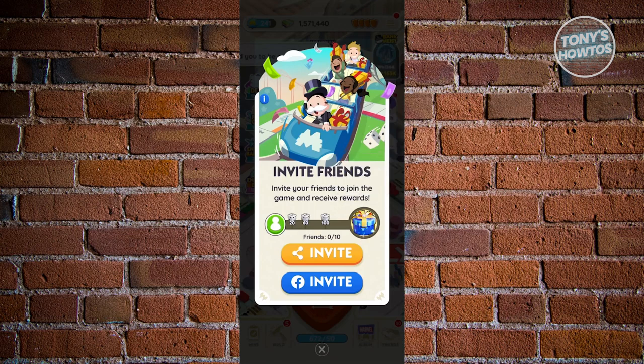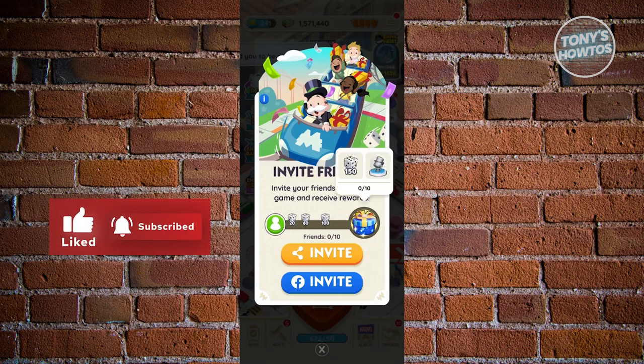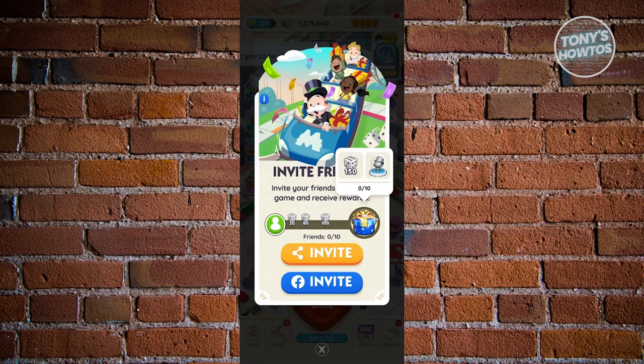The thing with inviting different people is you can actually earn dice depending on your milestones. As you can see right now, if you invite 10 friends, you'll get the last reward, which is going to be a token as well as 150 dice. You also have many rewards along the way, like 20, 60, and even 100 dice whenever someone accepts your invite. So you should be able to earn free dice without doing much — just inviting people.